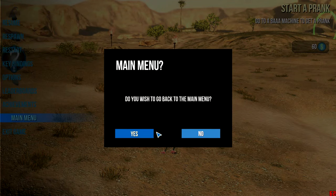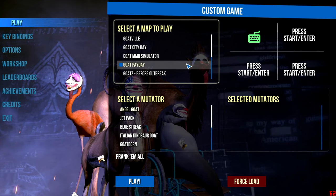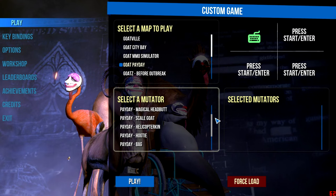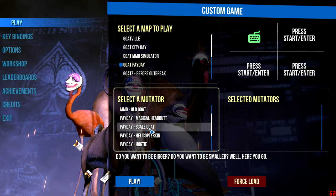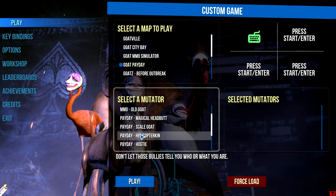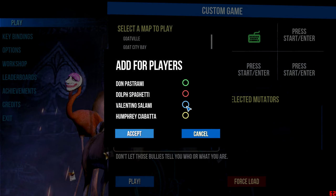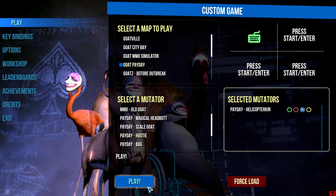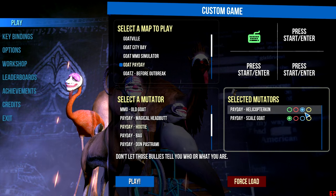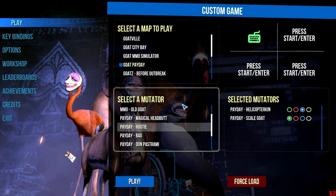If you come to the main menu, go to Select Mutator and see the Payday section. Equip these mutators on your characters — choose one of the characters, accept, and then start playing. You can actually choose another one and just play with all the mutators at the same time. Thanks for watching, bye bye.